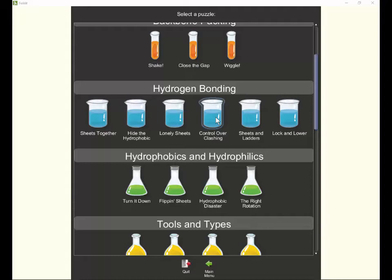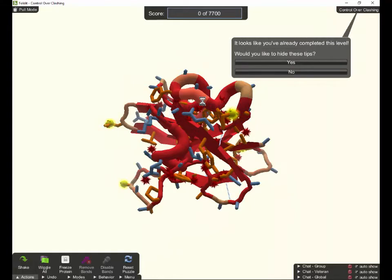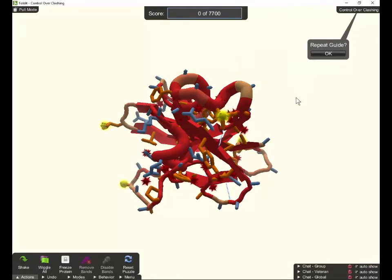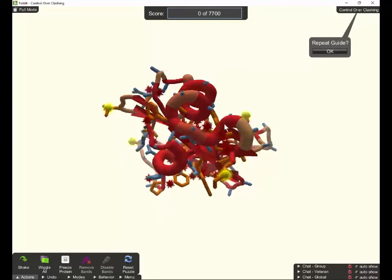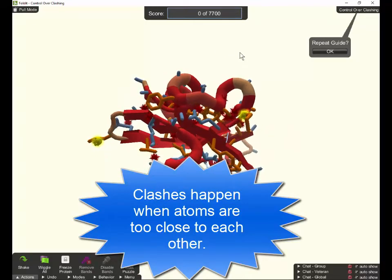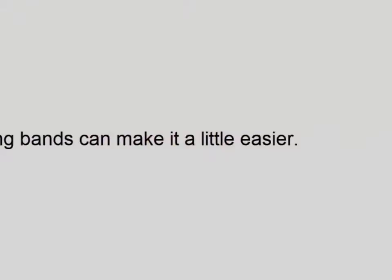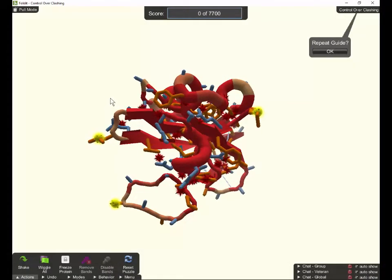It seems like something has changed in here, but there's a way that you can get around the difficulty pretty easily with a few bands. Once you open the puzzle, you'll see that it says you need 7,700 points to win, and you've got a big mess here. You have all the spiky little red balls, and those represent the clashes — points where two atoms are just too close together. You also have these bacteria-looking things, which represent exposed hydrophobic side chains.